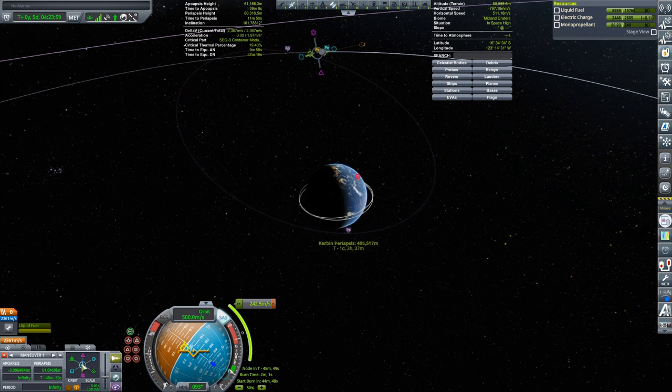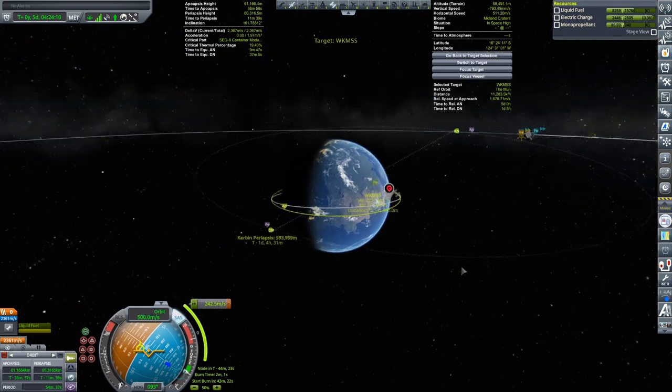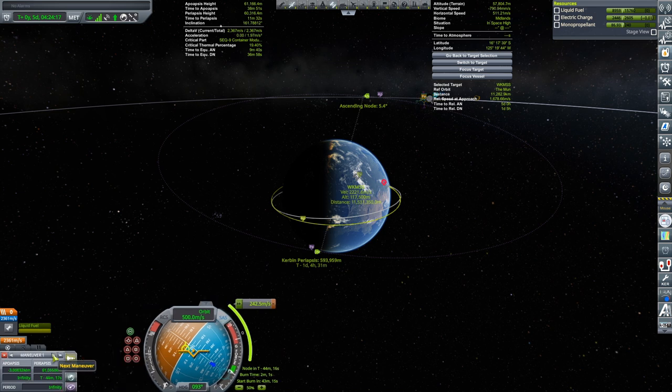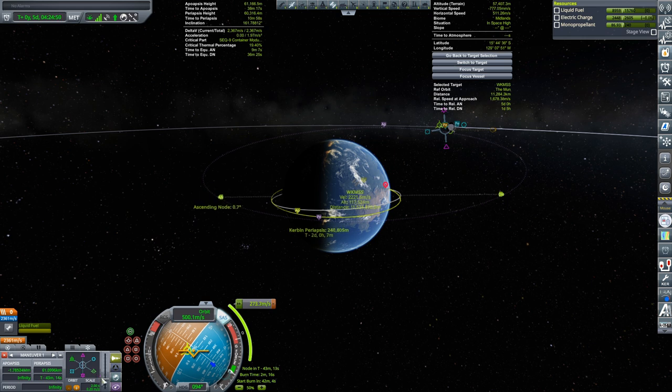I also don't want to come in with a really inclined orbit. Setting the station as target — okay, keep an eye on that. So about 120, but with a minimal inclination difference because that will make life easier. It's making inclination worse — no, that's all making inclination better. Okay, a little more prograde.